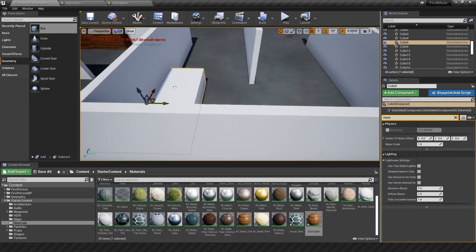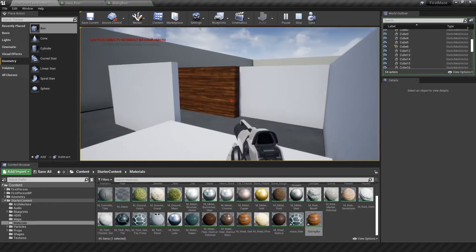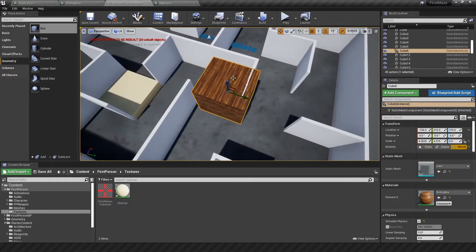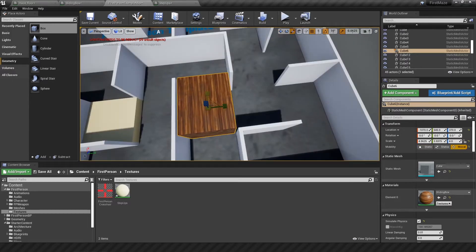The next thing was making sure the platforms I stood on were not going to give me a height advantage when I jumped up, so I made the walls a bit taller to prevent myself from cheating. From there I began the arduous work of making more platforms and objects and adjusting as I went along.